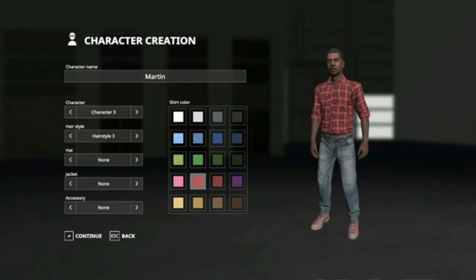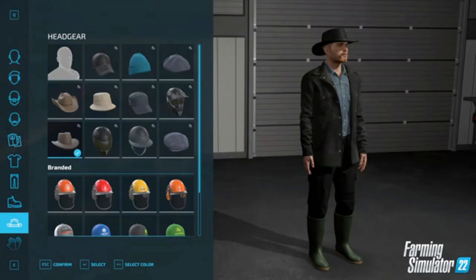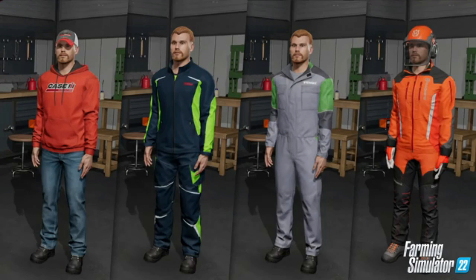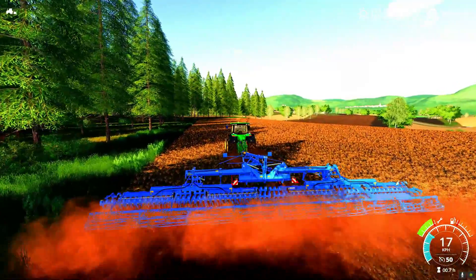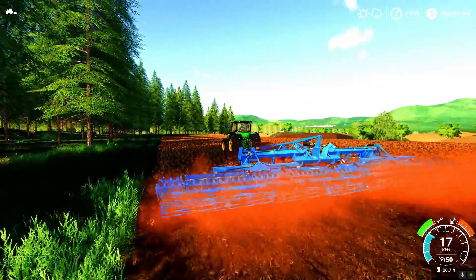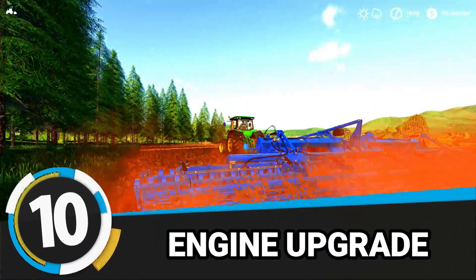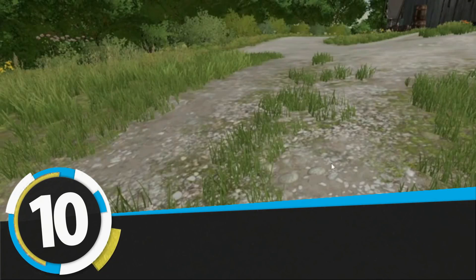Number nine: character customization. In Farming Simulator 22, we are going to have the most extensive options for character creation. We will be able to choose from a wide variety of clothes, hats, and can also change player appearance however we want. Before, we only had a few hat options and three or four character options.